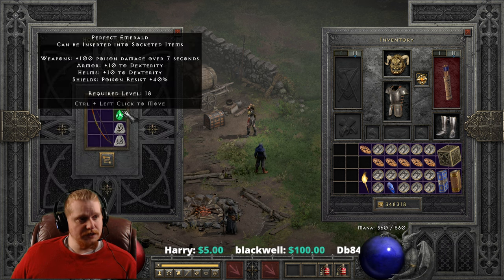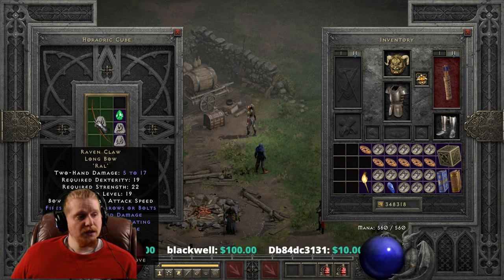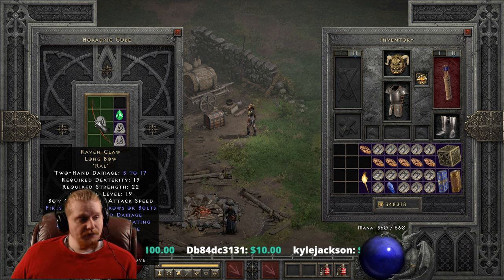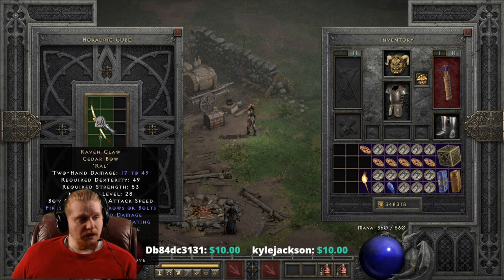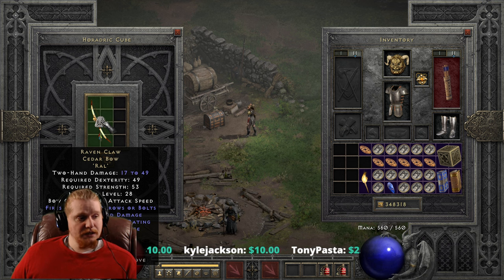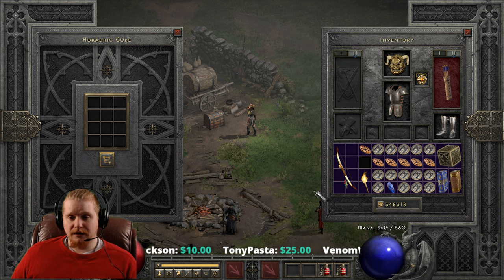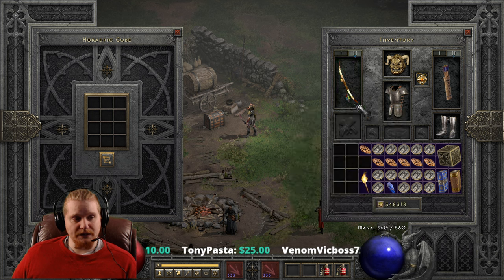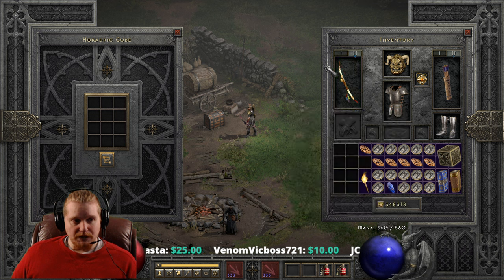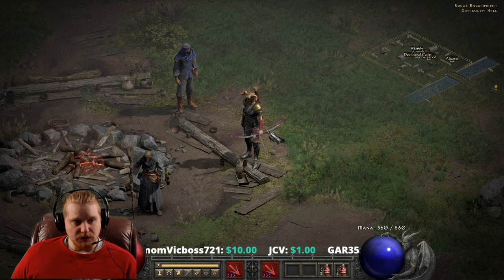So Ral, Sol, perfect emerald. We're going to go from 5 to 17, 19 dex, 22 strength, with a level requirement of 15 — going to the Ravenclaw Cedar Bow, 17 to 49 damage, 49 dex, 53 strength, and level 28 requirement. As you can see, it gained a very interesting graphic — the cedar bow has almost like the Native American sort of feathers and the wrapping around it, which is pretty cool. So we've changed from the regular graphic to the one with the feathers.